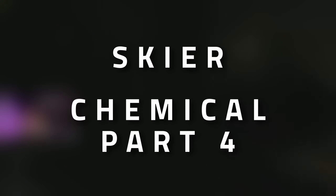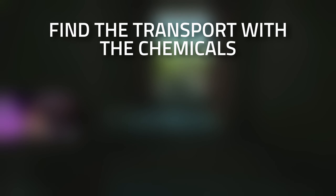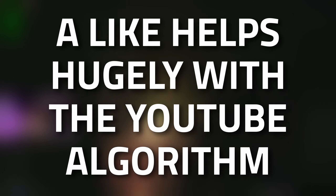Hey guys, and welcome to the Ace Gear task guide for Chemical Part 4. For this task you're going to need to find the transport with the chemicals on Customs, mark the transport vehicle with an MS2000 marker, and then survive and extract from Customs. Don't forget to leave a like on this video if you find this guide useful.